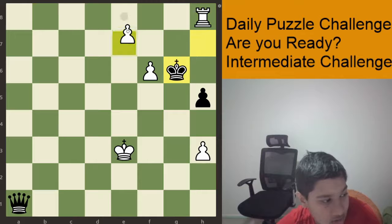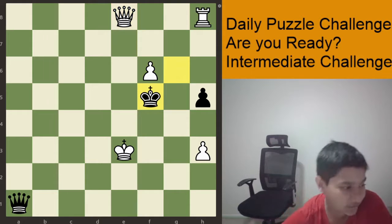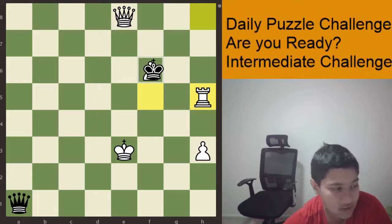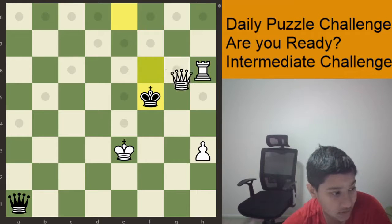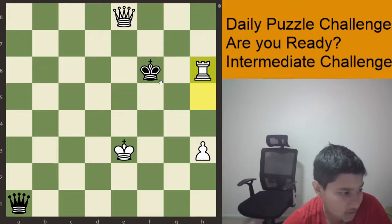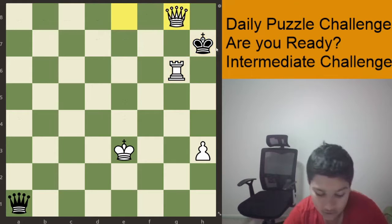We looked at King takes F6. Now let's look at King F5. If King F5, white has Rook takes F5. Black's only move is King takes F6, and then after Rook to H6, black has three moves. If King to F5, Queen to H5. If King to G5, Queen to H5 again. The same situation arises with the same Queen G8 checkmate.